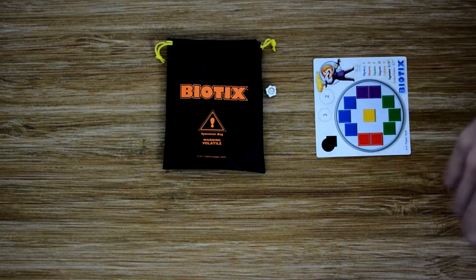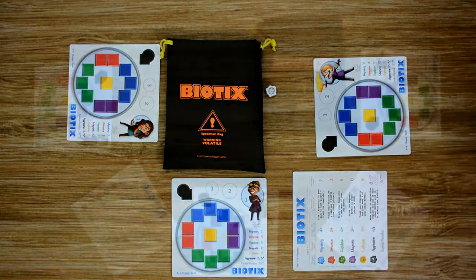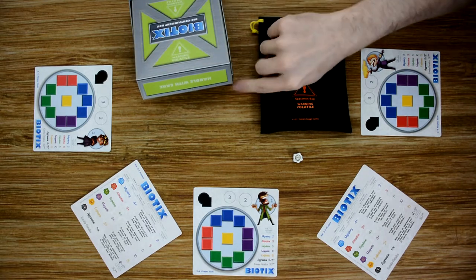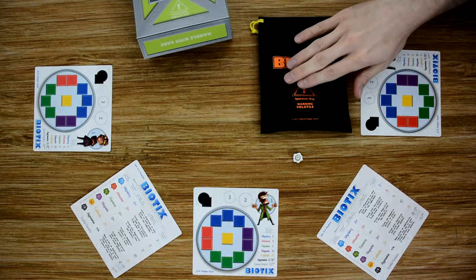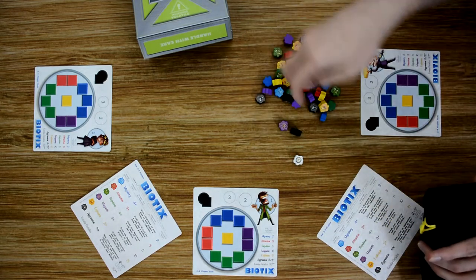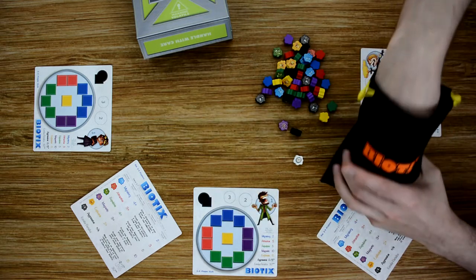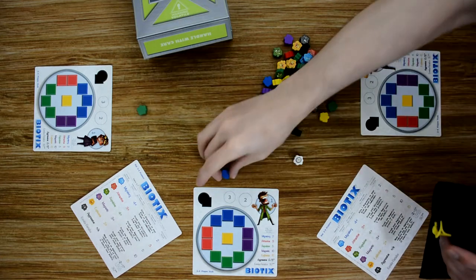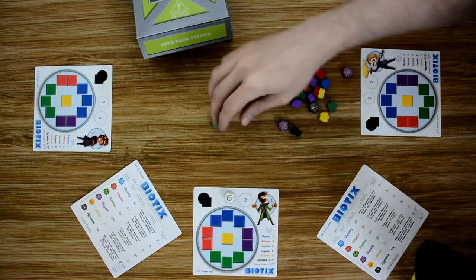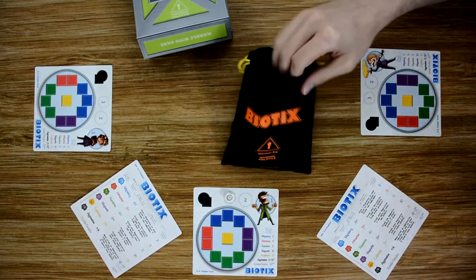Each player will receive their own player dashboard. We're going to play a 3-player game, so we'll set that up. Put out quick reference guides for the players. Then make the biocontainment box, which is the bottom of the game box with the biocontainment lid on top — leave it cracked so you can easily put your trash biotics in. To choose the starting player, empty the biotic bag and place one different color biotic per player, then choose one. The player that draws blue will be the first player. Mix it up and have each player draw one. The first player gets the timer, placed on the number 3 slot in a 2 to 4 player game. Put the rest of the biotics back in the bag, mix them up, and hand the bag to the starting player.